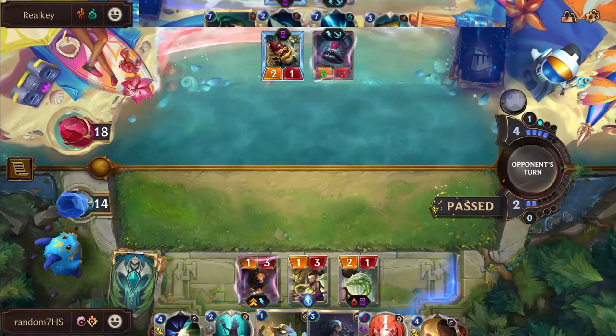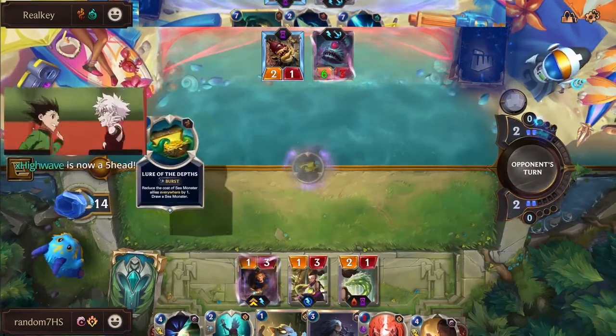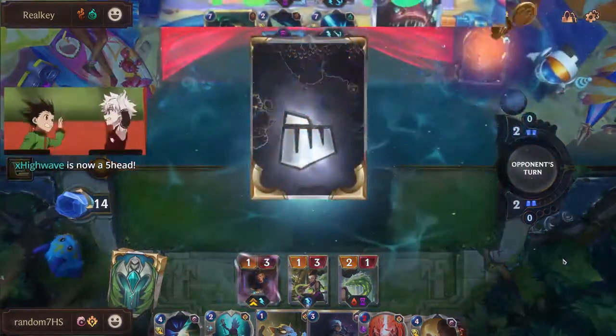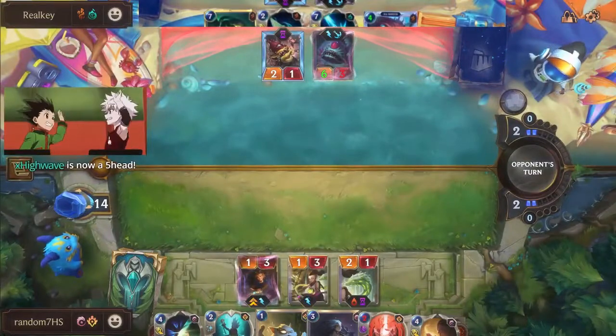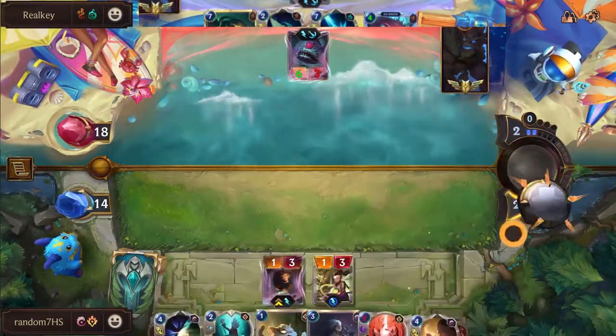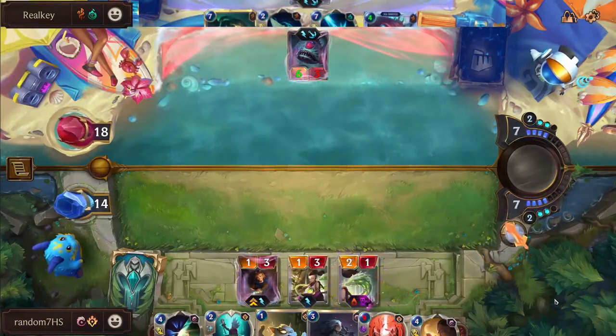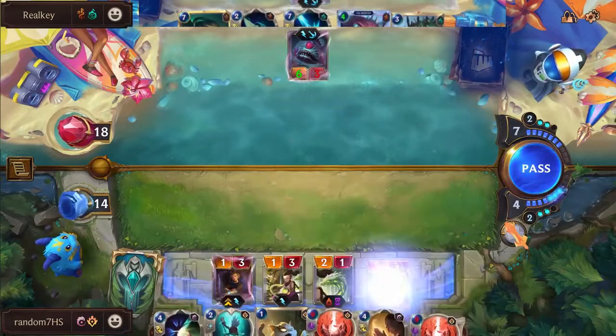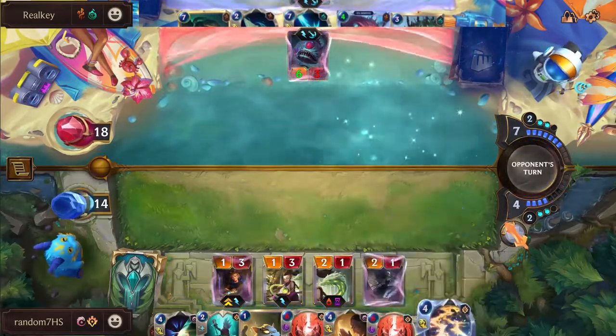This game was firmly in Random's control until that moment - not picking off the Abyssal Eye is such a huge moment because now Ezreal can't attack, you're taking damage, Real Key gets cards, Devourer is huge. Real Key is all of a sudden looking super solid. We have Nautilus to Devour next turn with Bone Skewer up - this is going to be a monstrous turn for Real Key.